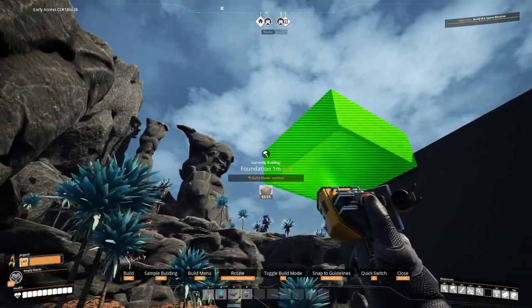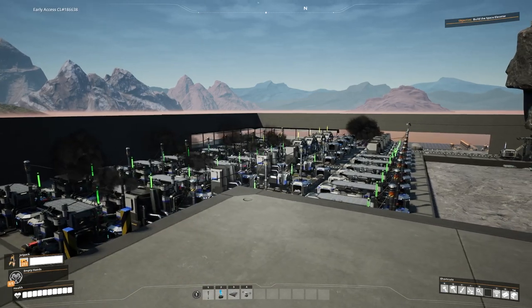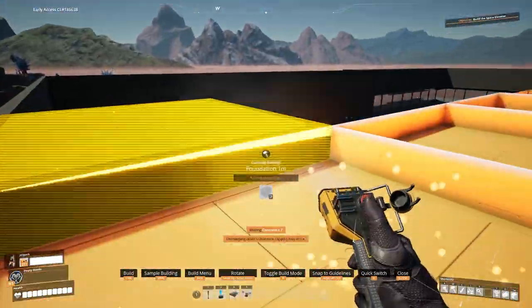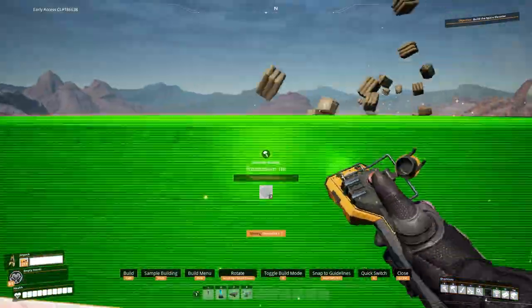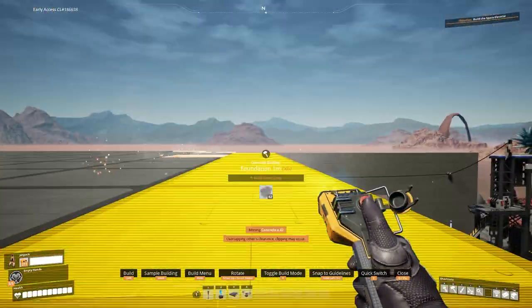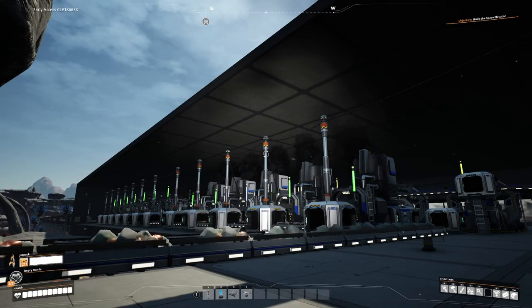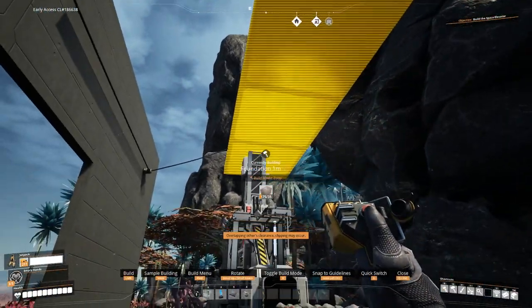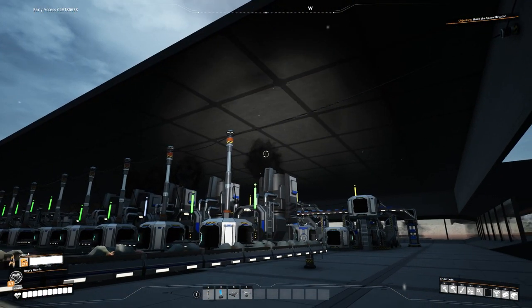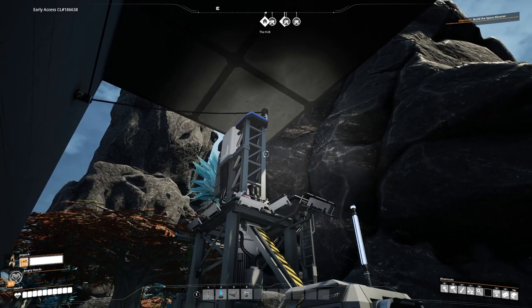Let's crack on with the floor using concrete. It's a little bit too low because it's going into the miner and I want to incorporate the miner into the building. So let's raise it up a level. There we go, all raised up. I think it looks a lot better, and we can actually get the miner in here now as well.